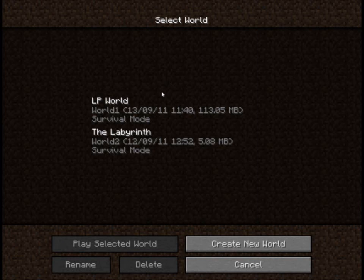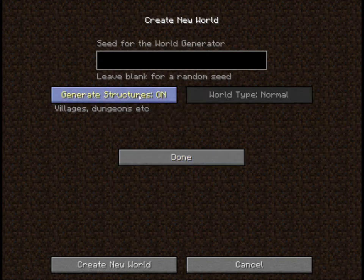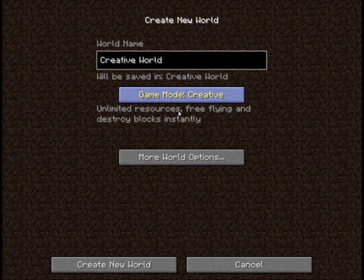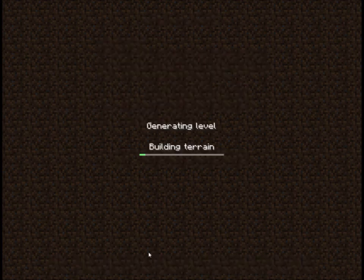Hey guys, EndedScythes here, welcome to Let's Play Minecraft Beta 1.8 Pre-Release, number 2. I'm going to create a new world, going to make it creative, going to call it creative world. More options, let's generate the structures, have it on normal. Do I want a seed? UndeadScythes. Let's see what that does. Let's create a new world.